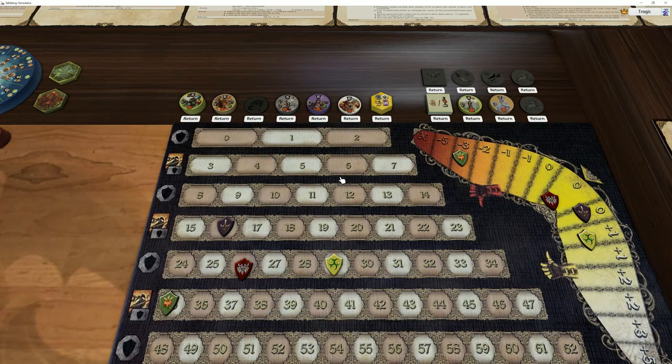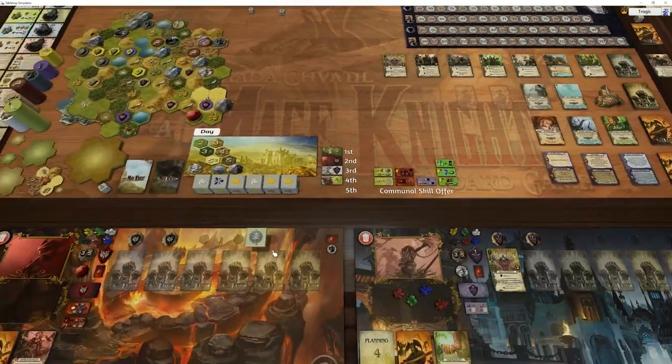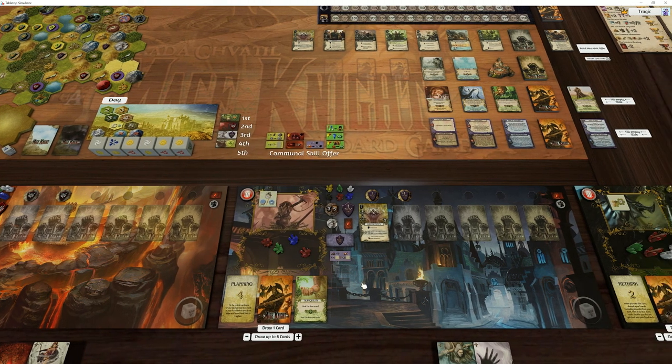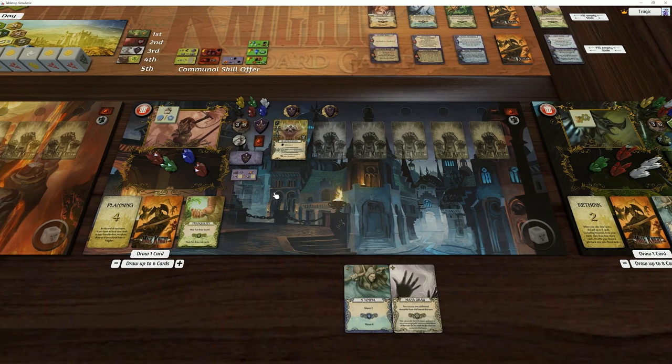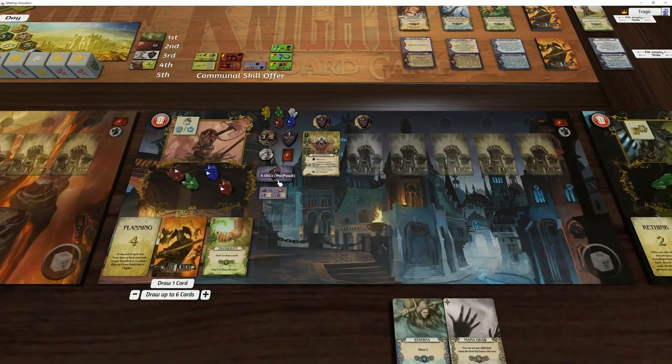That's another two rep - one, two - and he levels up. He's so behind, isn't he. He also gets an Elementalist token. Ice Shard - that's one of my favorite elementalist tokens. It basically adds either ice block or ice attack to one of your cards. It's very very strong, especially when you're fighting end-game units.